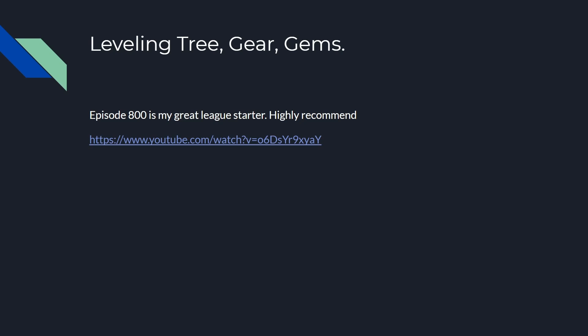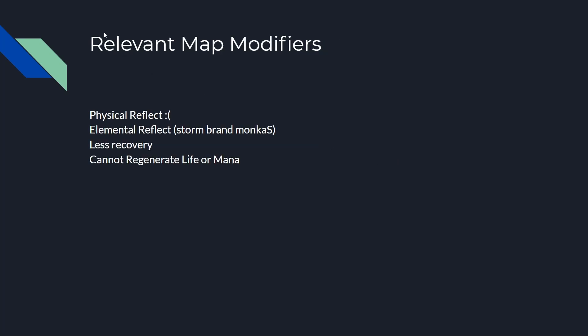For leveling tree, gear, and gems — Episode 800 is my great league starter and I highly recommend it. Relevant map modifiers: physical reflect — don't run that. Elemental reflect — we could kill ourselves with Storm Brand. Less recovery is really annoying but possible. Cannot regenerate life or mana is really annoying, but you could run a mana flask and you have a life flask, so it's possible.